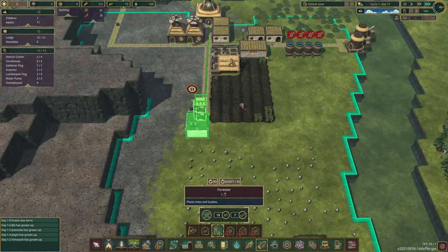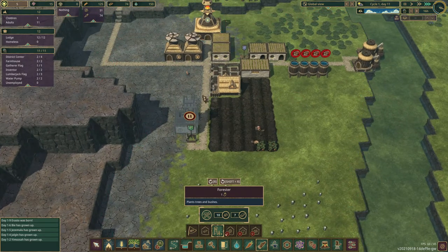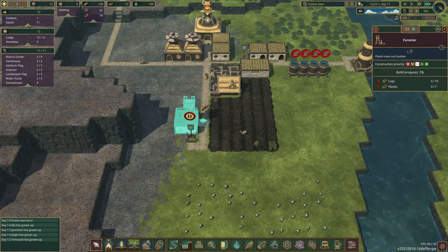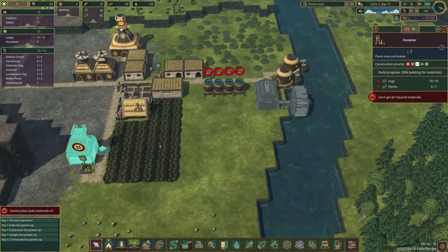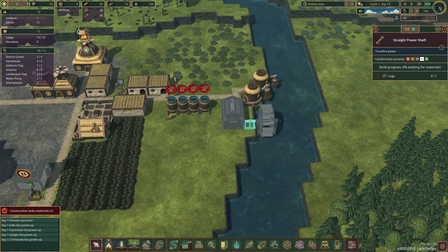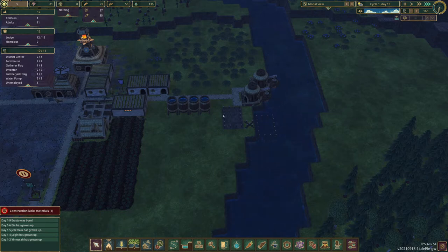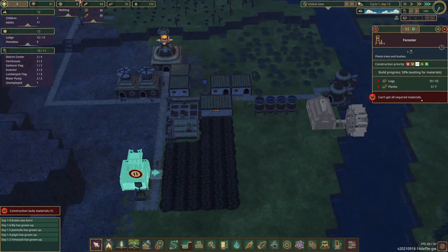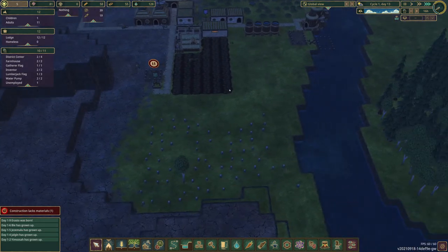How about we place him right there. We need some planks - how do we get planks? I found out how we get the planks: we need to build a water wheel to generate horse power, then a shaft, and this lumber mill. It will turn logs into planks. And that will allow us to build the forester and we can turn this area here into a forest.